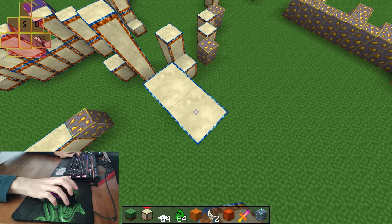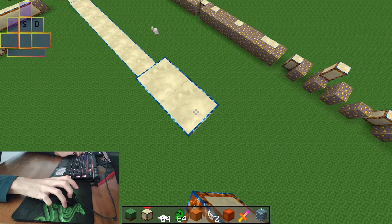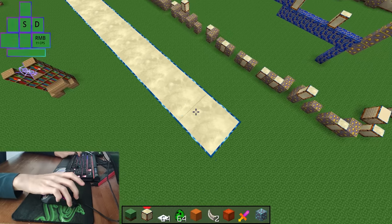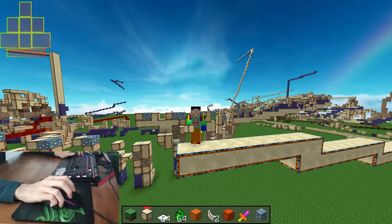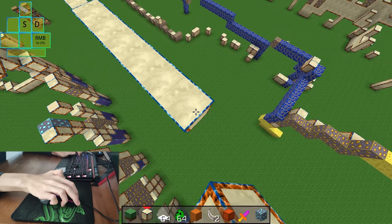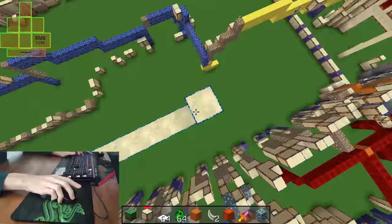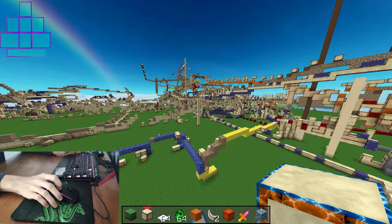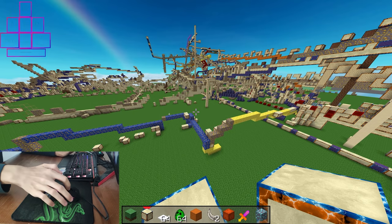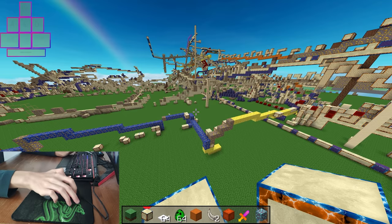Next, choose your clicking technique. You can pretty much do it with every single one of them, but people get the most consistent results by drag clicking without taking their hand off the mouse. Most people do it like this. You can see that I don't even have any weight on my mouse right now and I can still drag click with around 20 CPS. So if you feel like your mouse is slipping off, just try to apply a bit less pressure when you're drag clicking.